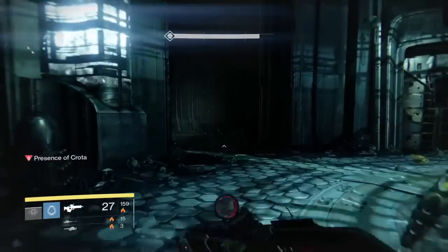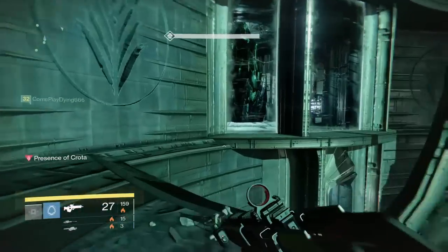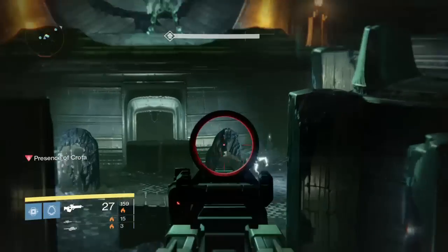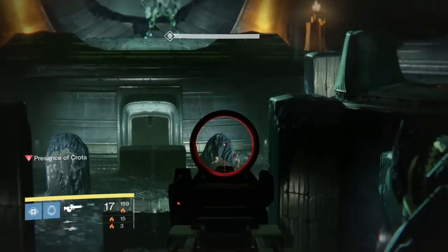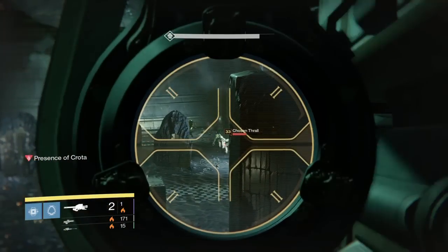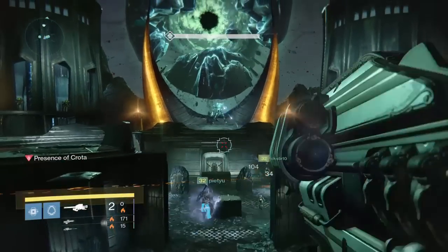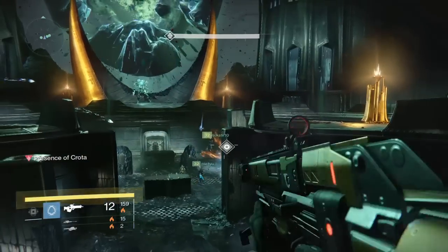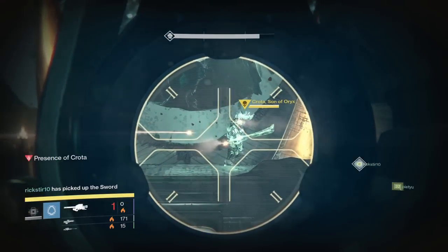Alright, so once everything's dead we kind of run out here and do something totally different and crazy that I've never seen done before. We just run over here and jump on the middle and wait on the sword bearer to come out, and we're going to blow the sword bearer up. There he is — we successfully killed the sword bearer and we're going to basically down Crota and make him our bitch.